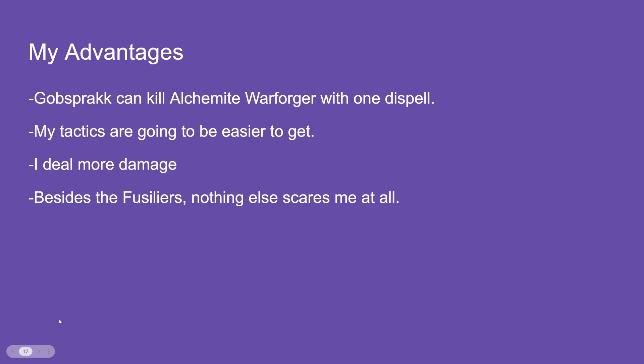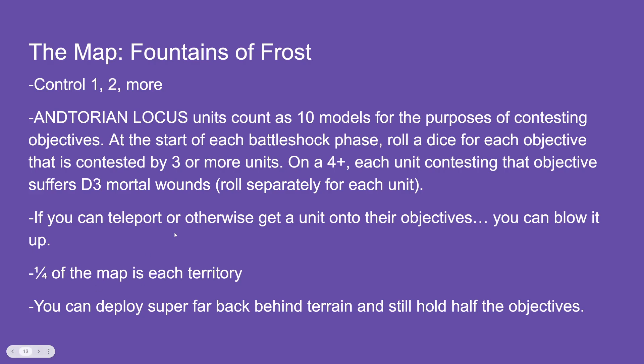The map is Fountains of Frost. Your territory is your quarter, and along the line there are three objectives. Scoring is hold one, hold two, hold more, plus battle tactics. A couple of twists: the Andorian Locusts count as 10 models for contesting objectives — my opponent has two, I have three. And if there are three or more units contesting an objective, on a four-up they deal D3 mortal wounds to each contesting unit.